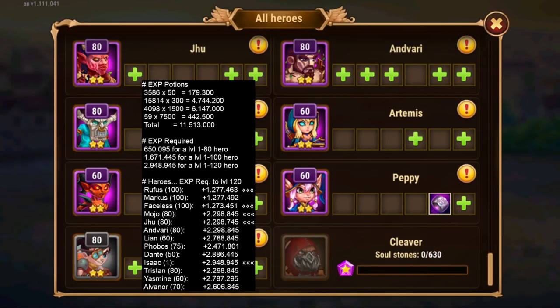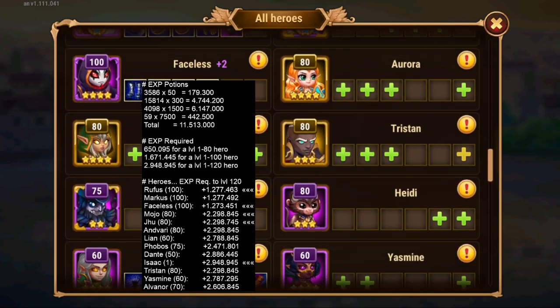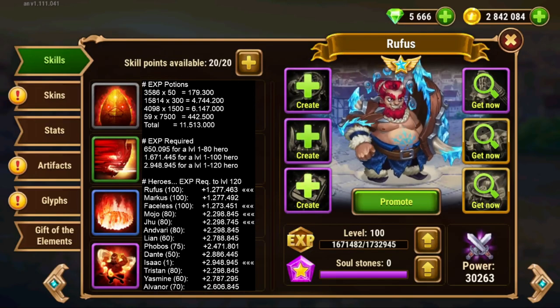Our Isaac — welcome to the family. Now it's time to pick up Faceless and Rufus, as those are being used.